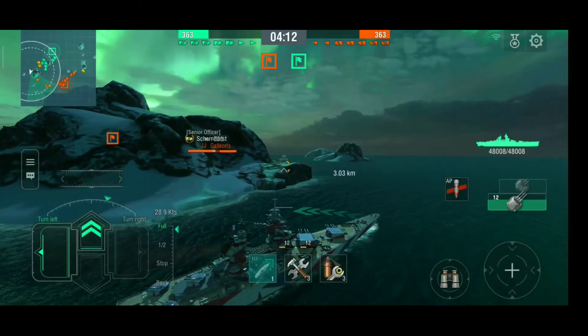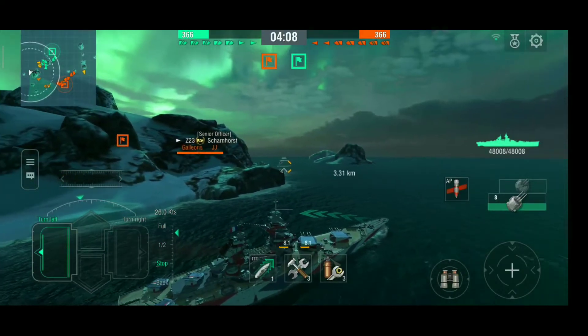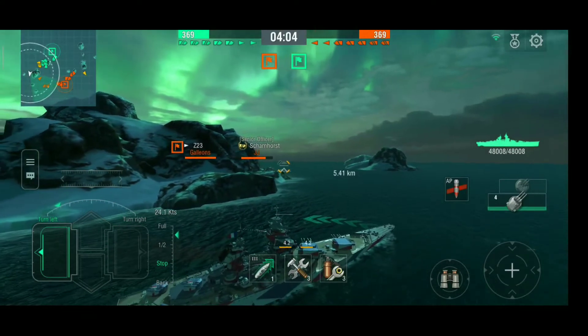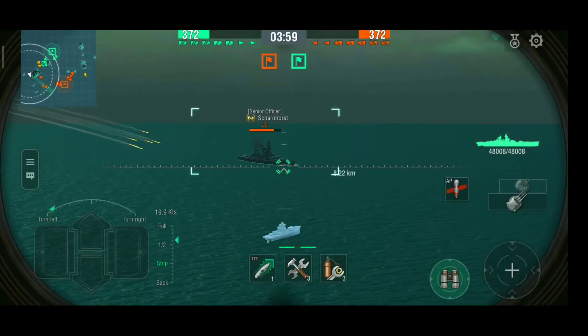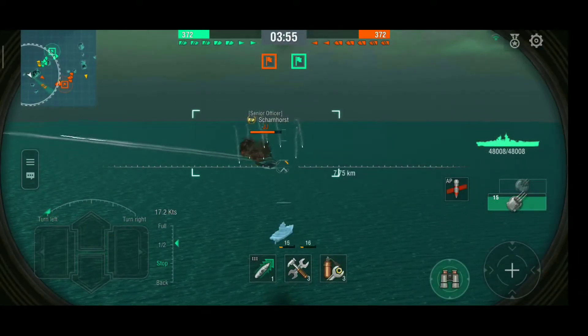There is a Kagero 2 coming with Scharnhorst. The Kagero got undetected and last I saw him on the map he was going back. I'm just going to keep the AP shells and fire on the Scharnhorst. This is a good angle — first salvo, let's see how it goes.